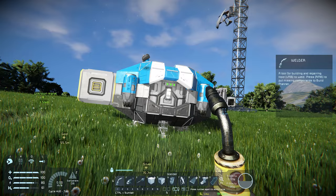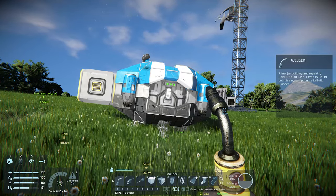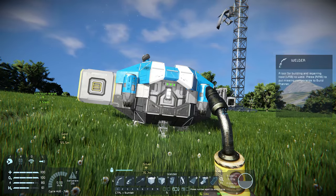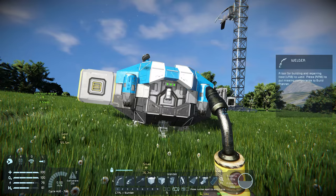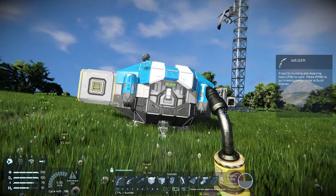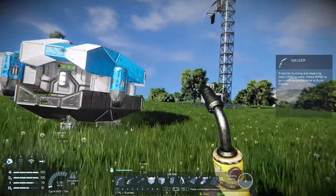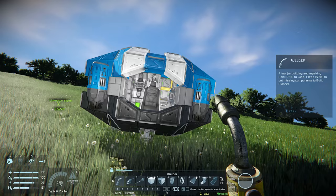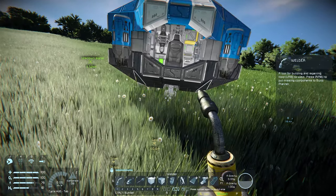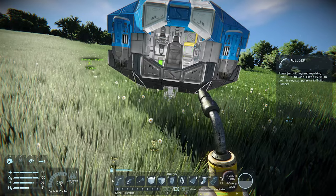Grinding down will normally always return the materials you used to build a block, except for batteries. If you grind down a battery you will lose the power cells in it, which means you cannot weld it up again. The reason this was done is that many players exploited this by grinding down and welding up the batteries again to generate infinite and free power. Knowing we can boost our progression, we will have to make sure that once we get to grinding down our ship, we also weld up the important devices again to unlock more building blocks.